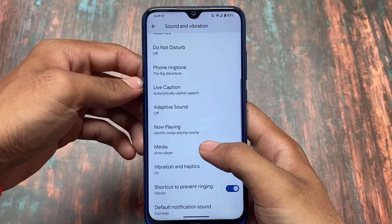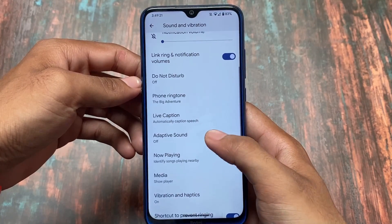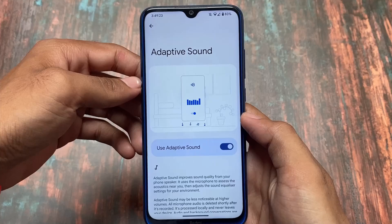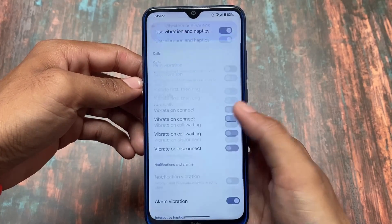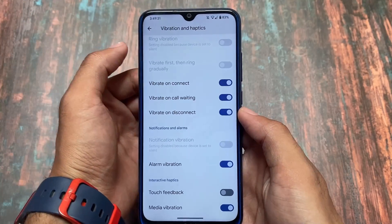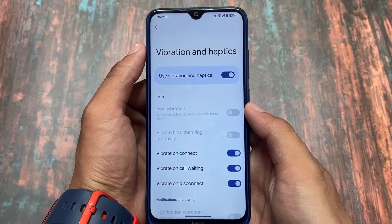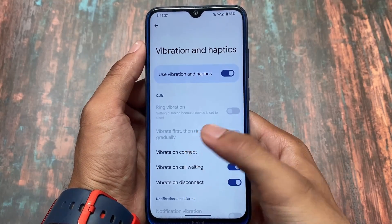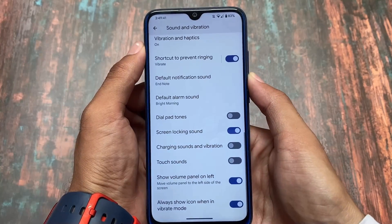Moving to sound and vibration, all the Pixel goodies are already there — the Pixel props and Pixel goodies are included. Pixel OS is actually based on Pixel Experience, and the official Pixel Experience based on Android 13 is coming very soon. Also, the new vibration and haptic menu from Android 13 is already present here.